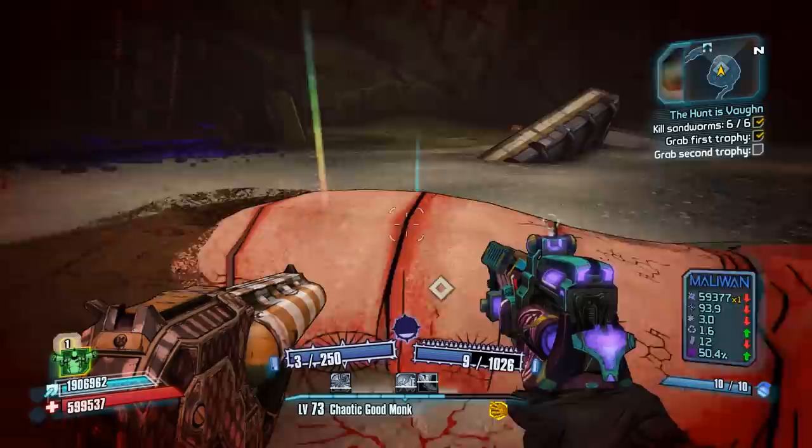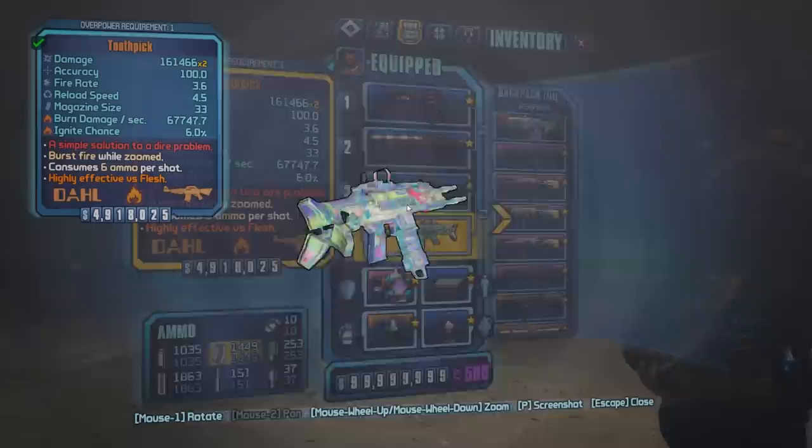After my second try at this farm, I ended up getting the drop. Like all other effervescent items, you can tell it by the unique and shiny skin it has. It would be really hard to miss it with its bright rainbow glow and a higher light beam — if it does drop, it would be pretty hard to miss.